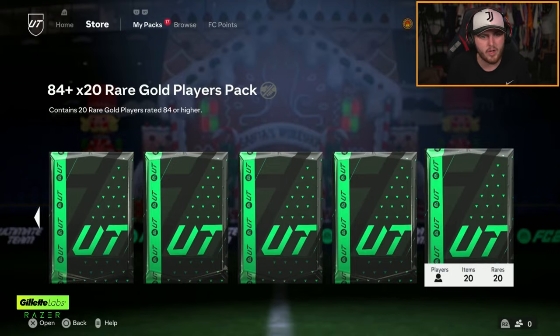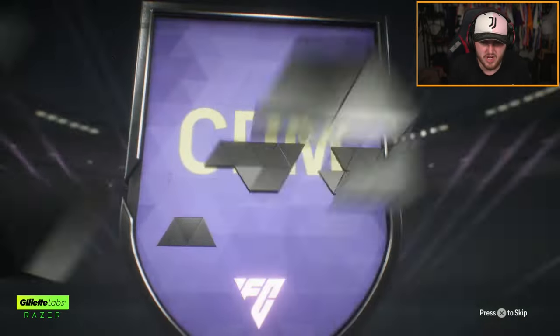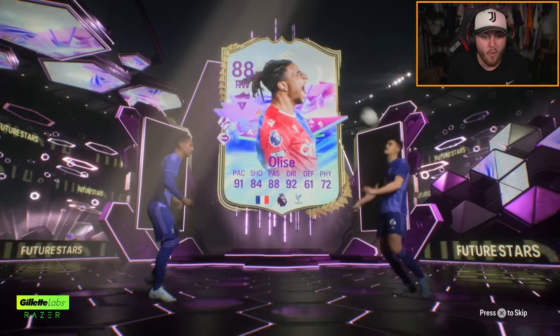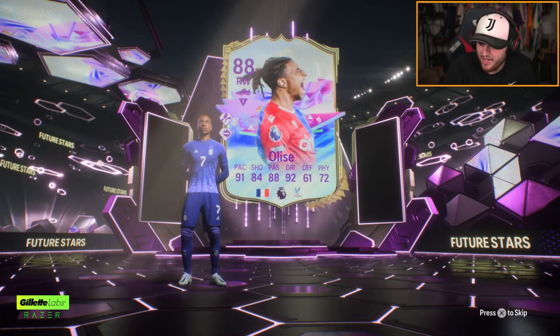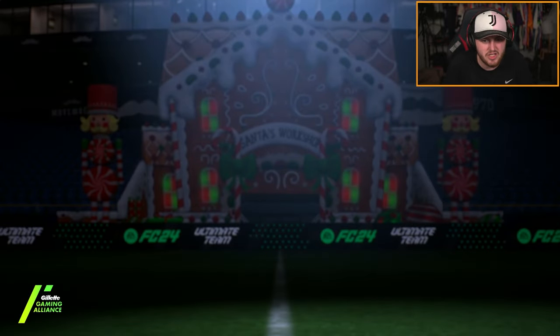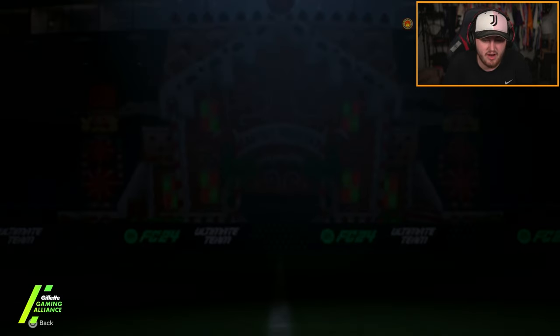84 times 20. Let's get an icon. We got a German CDM — Josh Kimmich. Who's going to be the Future Star behind him? Oh, Alicia. That is actually solid. How much is Alicia worth? He's only worth like 90k — I thought he'd be worth way more than that. We've not packed one at all this week, which is strange. Griezmann in there as well. That's a good 84 times 20.